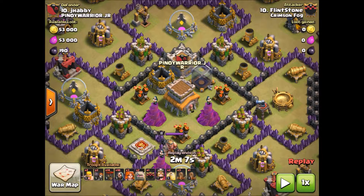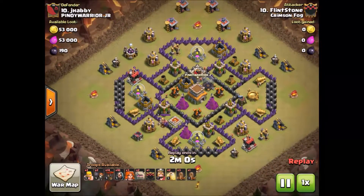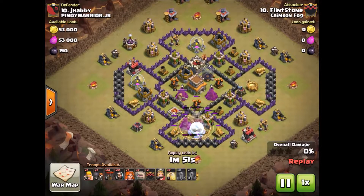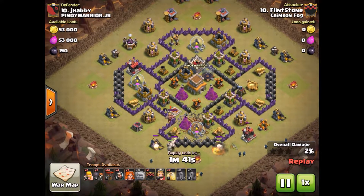We're going to start off by looking at a GoVaLo that Flintstone did against their number 10. He's going to start by dropping off his 4 earthquake spells there on the south side of the base and get that nice path straight into the core for the Valkyries, so that they can get in there and take care of that air defense as quickly as possible.